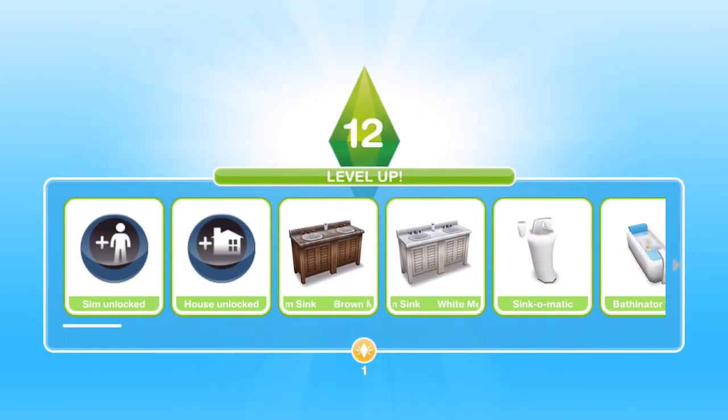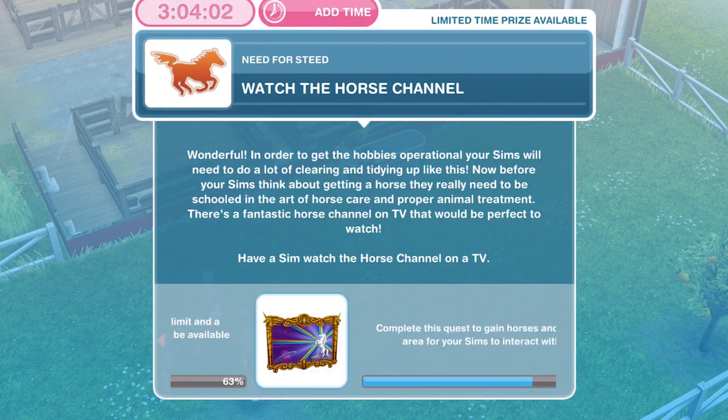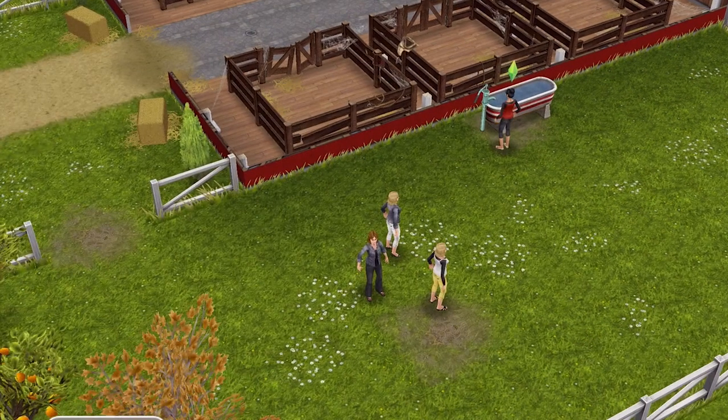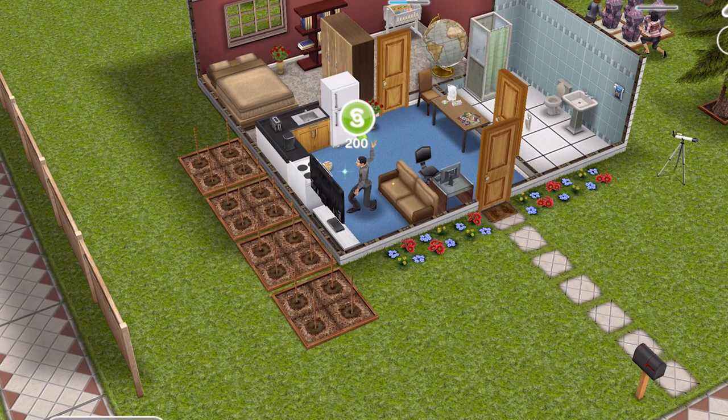We have levelled up to level twelve. Now we need to watch the horse channel. In order to get the hobbies operational your Sims will need to do a lot of clearing and tidying up. Before your Sims think about getting a horse, they really need to be schooled in the art of horse care and proper animal treatment. There is a fantastic horse channel on TV — have a Sim watch it. Click on the TV and watch the horse channel — it takes nine minutes with a two star TV.